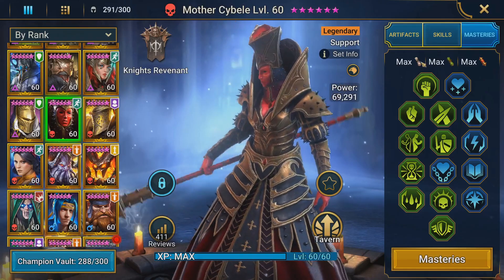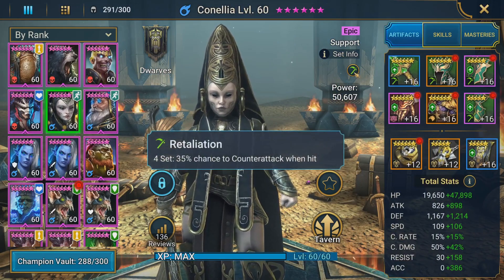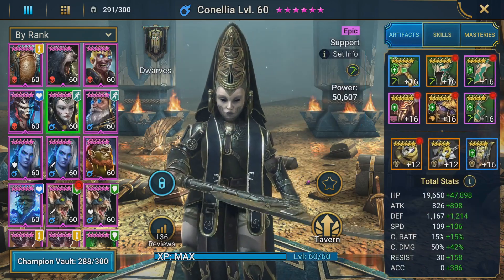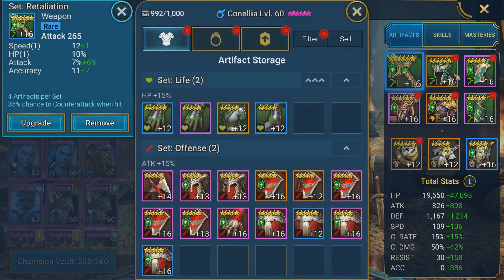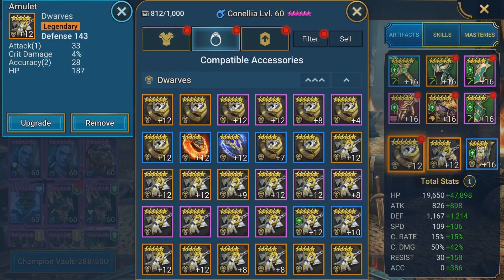Now let's see Cornelia's artifacts. I have her in Retaliation Set so she has a chance to counter attack and make full use of her A1 Suppressing Swiftness to apply the skill cooldown. The total stats prioritize HP, Speed, and Accuracy to land the instant negative effect, plus a decent amount of Defense. The artifact pieces are: HP gloves, HP chest, speed boots, defense ring, defense amulet, and accuracy banner.